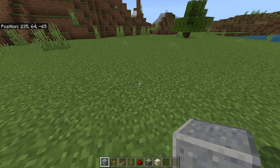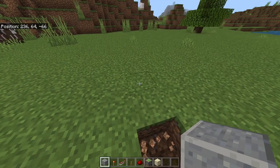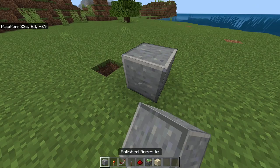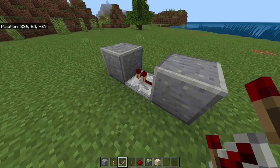The first thing you want to do is find a nice flat spot for this farm — you can build this underground as well if you want. Then dig out two blocks with one block in the middle. Place a redstone torch at one block and redstone dust at the other side. Then place one block on top of both components and place a redstone repeater in between, and leave it like this.